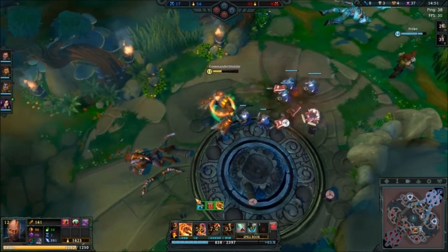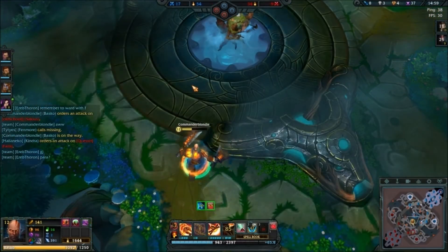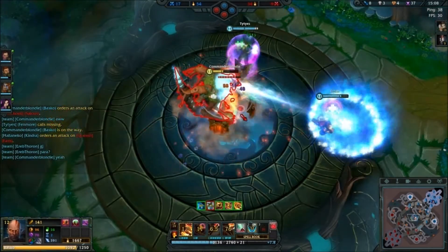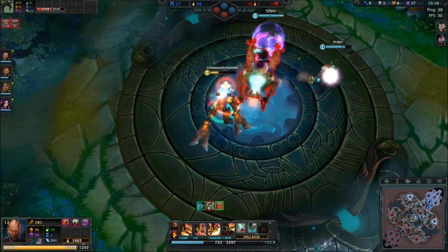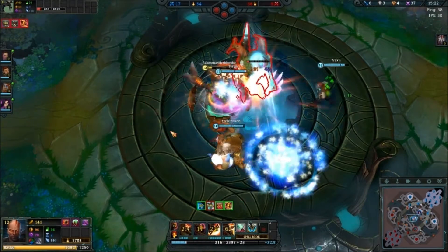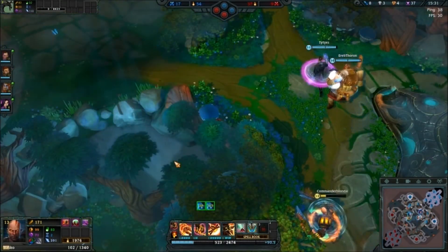I don't want to back off, so I'm gonna pop the health pot. It's gonna be 3v5 if they wanna fight us. Looks like I'm doing it anyway — pop a health potion just to keep myself healthy. If you look at what I'm doing: I'm using an ability, hitting Q, using an ability, hitting Q. That's pretty much what you do.